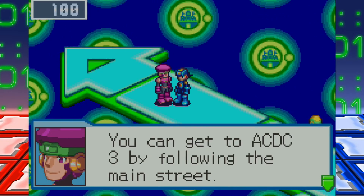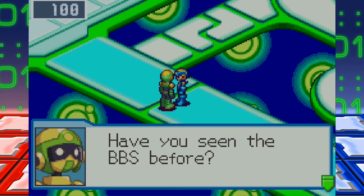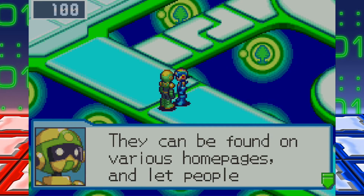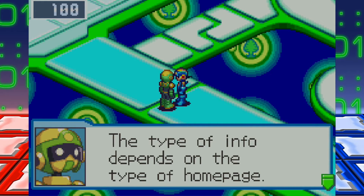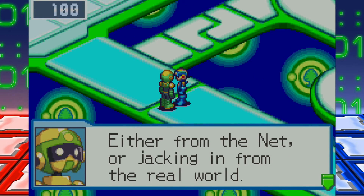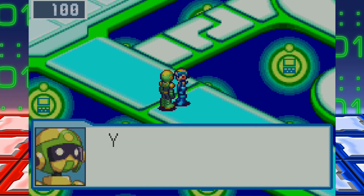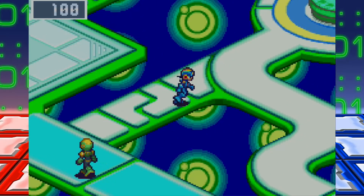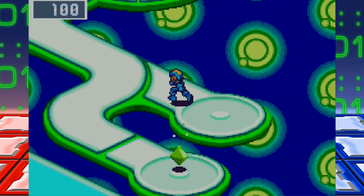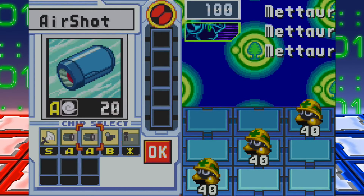You can get to ACDC 3 by following the main street — basically follow the blue brick road. They actually really streamlined the internet. In the first game the internet is really badly laid out. Have you seen BBSs before? BBSs are in this game — they're pretty cool. Not open at the moment. Got Area Grab S — I should probably put that on. Get another S. The best chips are S chips, as usual.